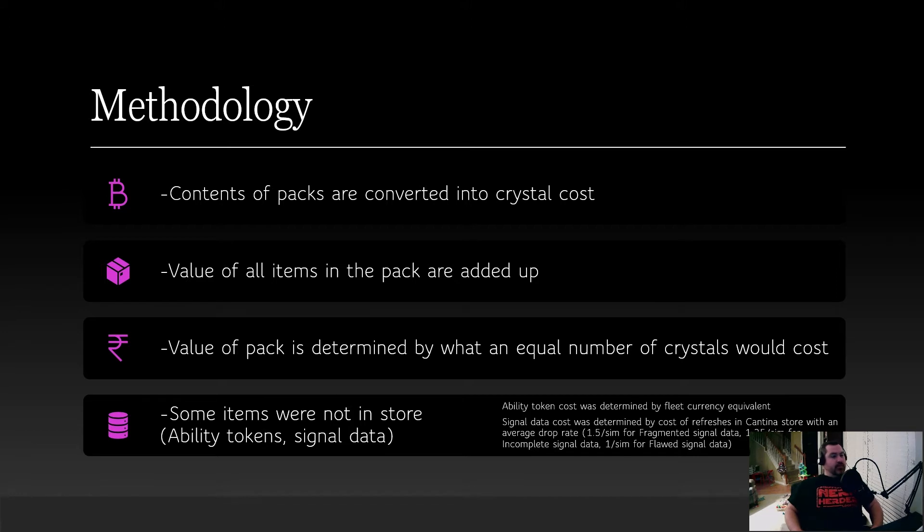Please do not spend money that you can't afford to throw away on a game. I added all the value of the items in the pack up as crystals, then the value of the pack was determined by what it would cost to purchase an equivalent number of crystals. Some items are not in the store, like the ability tokens and the signal data. For ability tokens, I used fleet currency as an approximate value.